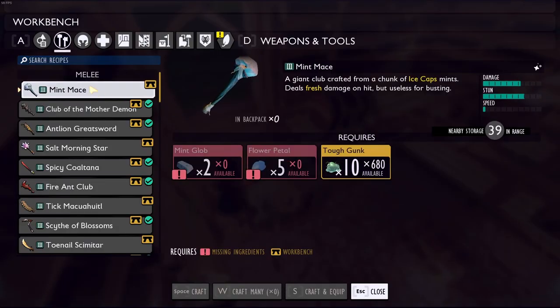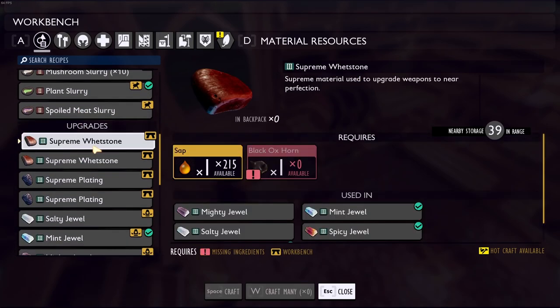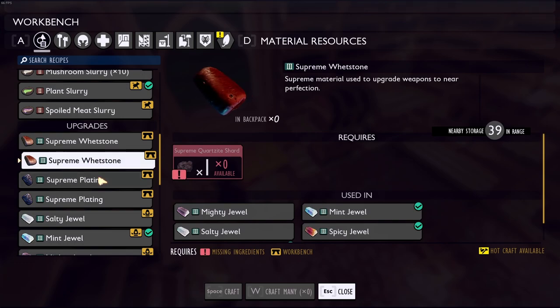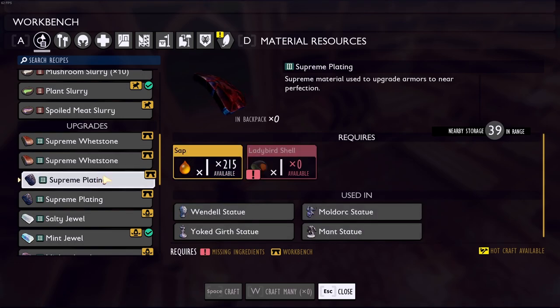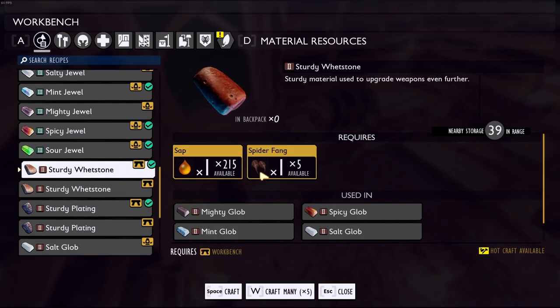If you're running out of quartzite marble and don't know how to upgrade more than one weapon, don't get discouraged. Eventually you'll unlock the ability to craft brittle, sturdy, and heavy whetstones. Just progress through the game, get burgle chips, turn them in, and that unlocks the ability to craft all the upgrade items you need for your gear.